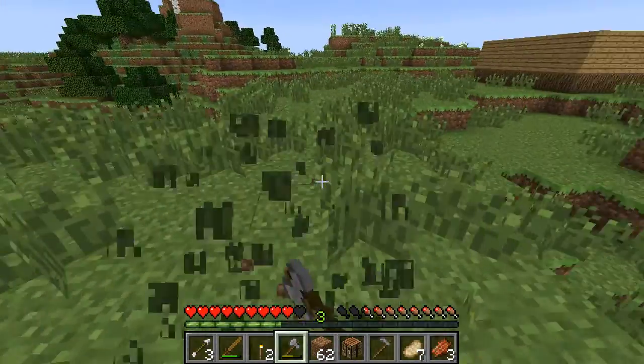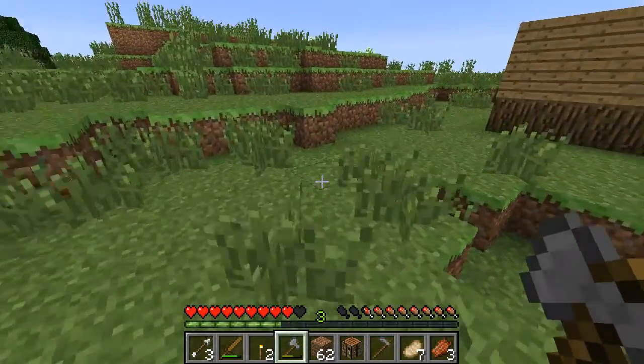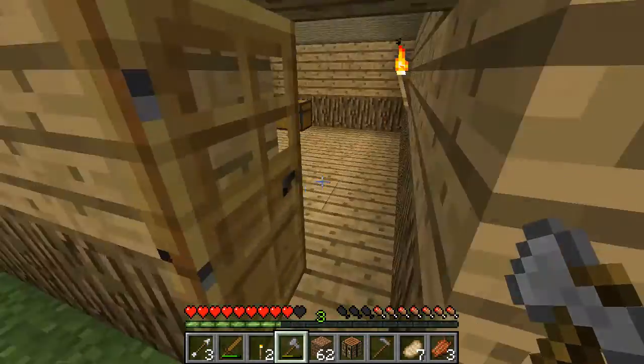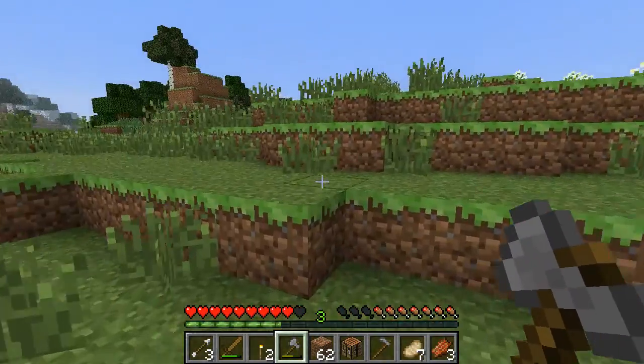What I'm doing now is just getting some more seeds so that I know I have enough. I'm fairly sure I have enough — I've got some in my chest here. 39, let's just go 40. We can go 4 rows of 10.